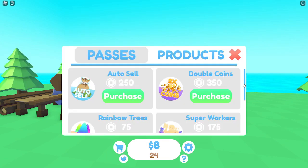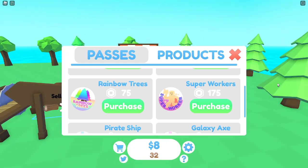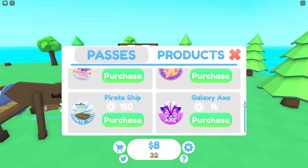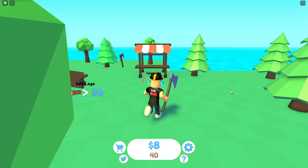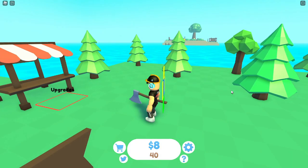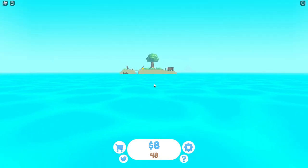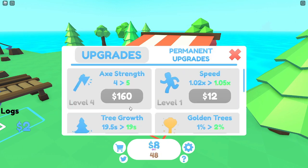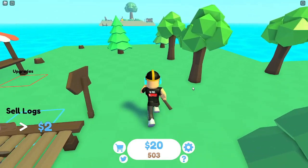Checking out the game passes: there's double coins, auto sell, rainbow trees for 75 Robux - probably the trees currently on the map turn rainbow. There's also super workers, a pirate ship, and a galaxy axe for 1,000 Robux. I won't be buying anything right now - just testing the game to see if it's fun. Over there in the distance there's something weird - probably need a raft since I saw raft speed in the permanent upgrades.